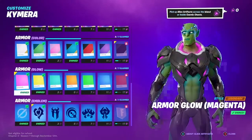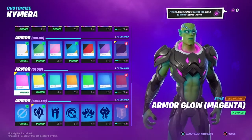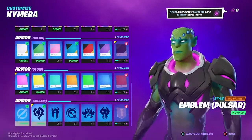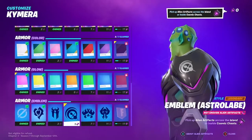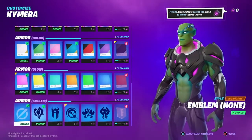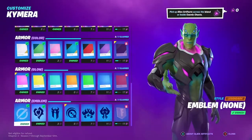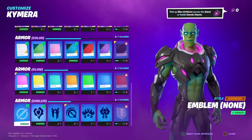Get back over to the magenta armor glow — we do own this, so we'll equip that — and then the emblem here on the last piece. This doesn't really matter much; if you have an emblem you like, great. None of this is really super important to have on there. Maybe this one — Astro Blade, it's kind of cool looking. So anyways, this combination of colors and patterns and things on this guy's skin really makes a dynamite Brainiac.